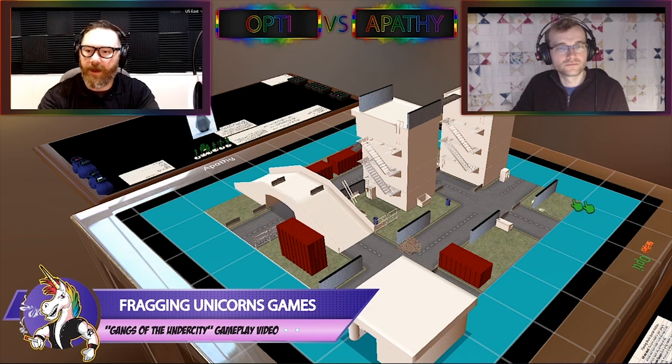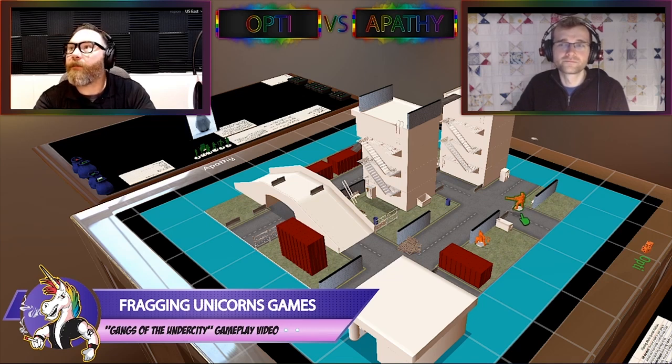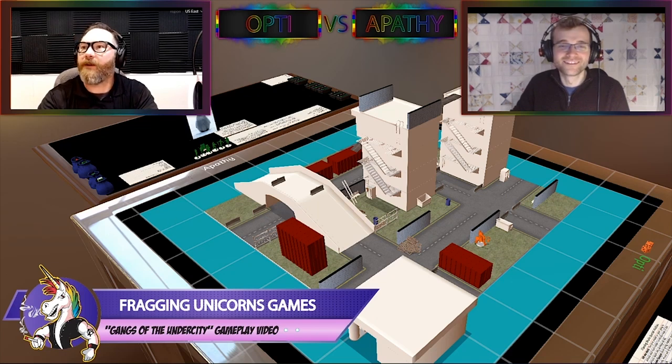First off, I have Vengeance, who is my leader. I'm going to stick him right behind this wall. And Snapper, who is my heavy gunsman. We're supposed to do one at a time — Apathy is telling me that, so we're going to do one at a time. There you go. I'm going to throw Sparrow up here, my little sniper rookie.